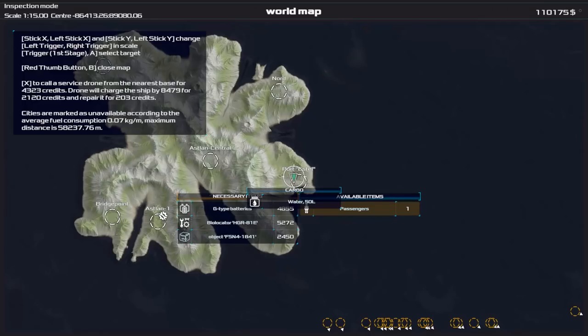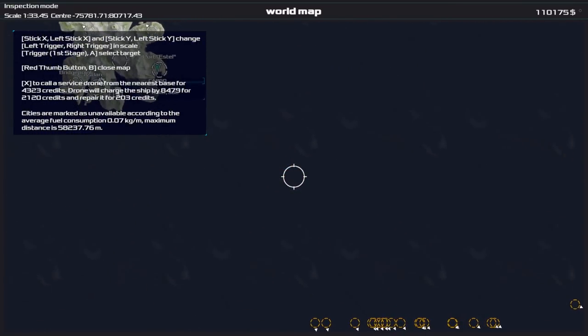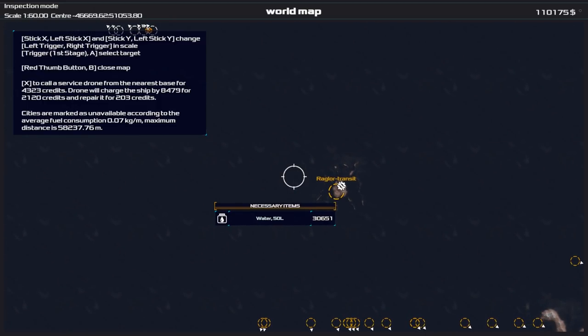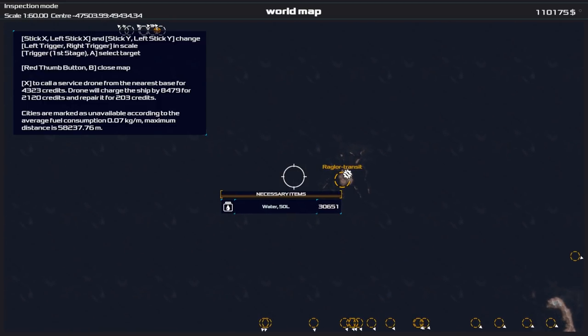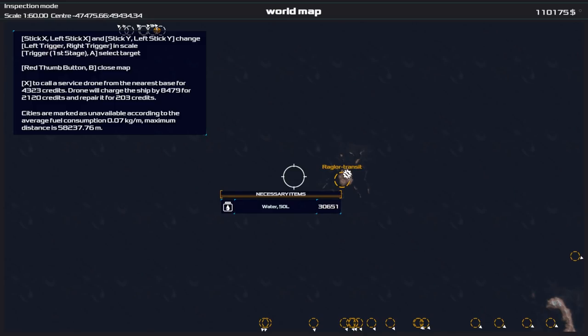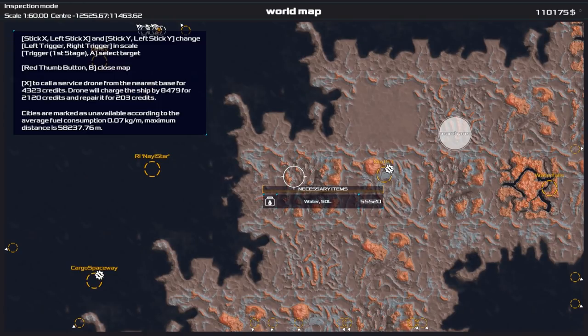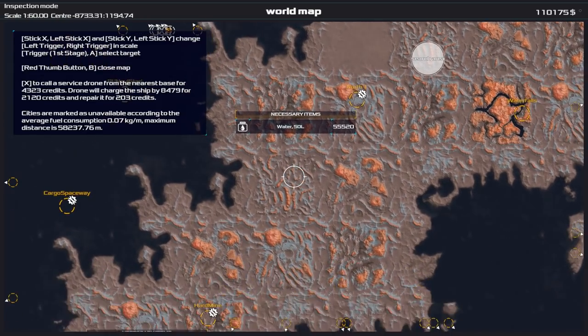Back to the map — we know where we want to sell this. The game will actually give you some indicators of places you can sell it. If we wanted to we could sell it to Greg Law Transit for 30,000 credits, or North One for 55,000 credits.